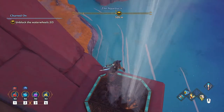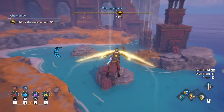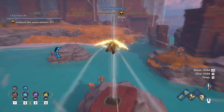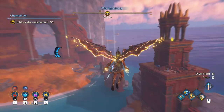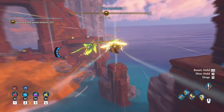We have one more but we've got to fly north a little bit, so use this wind tunnel and just fly across. If you don't have enough stamina you can hit that little island in the middle to your right to get some height, or if you have enough stamina just fly straight ahead and hit the next one.